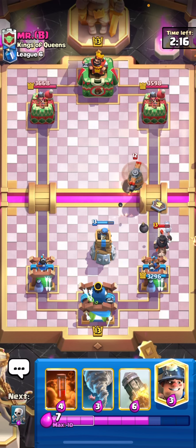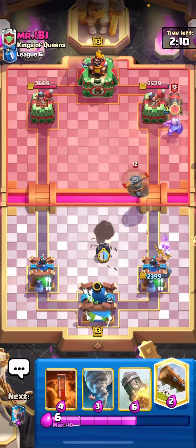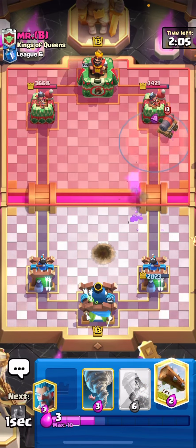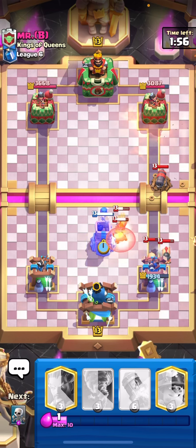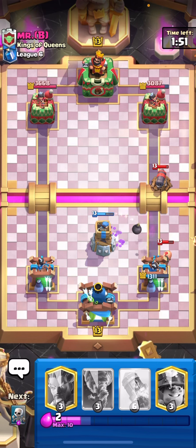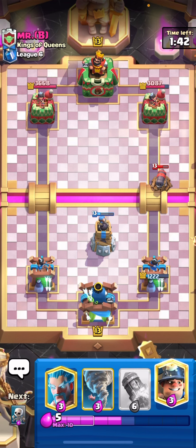Why is everything going on my tower? I really don't understand. It doesn't make any sense — I was sure that the dark prince would go on the bomb tower, but instead it went straight to the princess tower. As expected, and as I said in the intro, this is not going well at all. I would definitely not consider this deck good in any way.